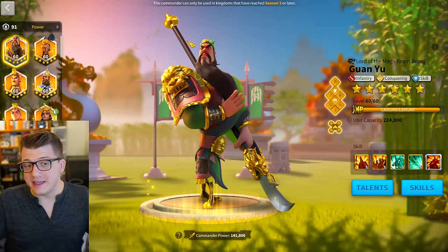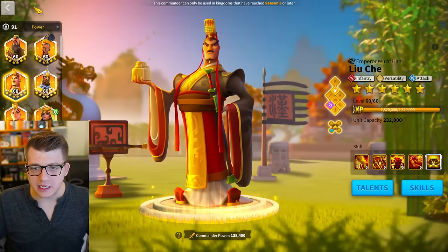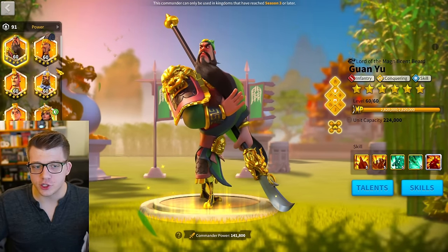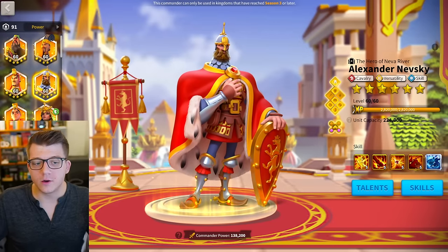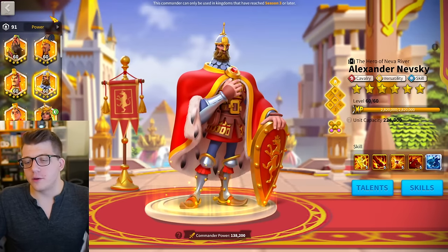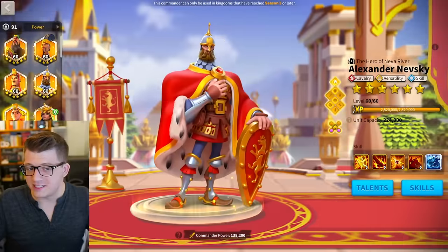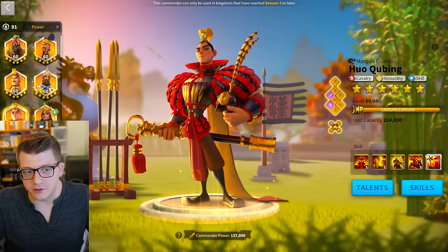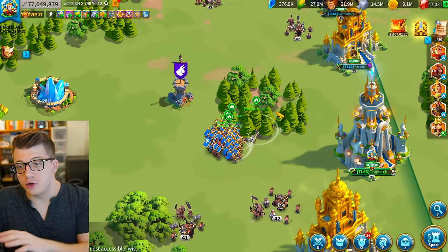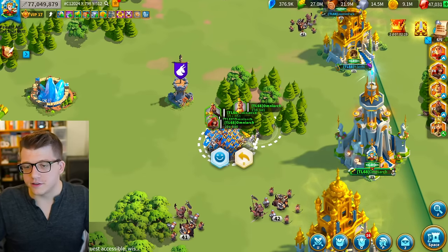For the best altar armies: Liu Che with CPO will absolutely clap. If you don't have that, Guan CPO performed really well too. Nevsky with Joan also performs super well here, or Huo primary Nevsky secondary for farming kills. I prefer AOE — have your Liu Che with CPO in the altar and Nevsky Joan right outside the gate, just keep swapping them back and forth. That's the fastest way to get kills at the altar.